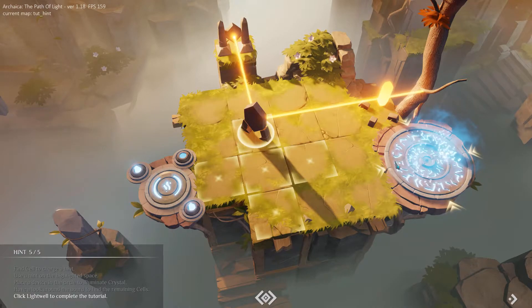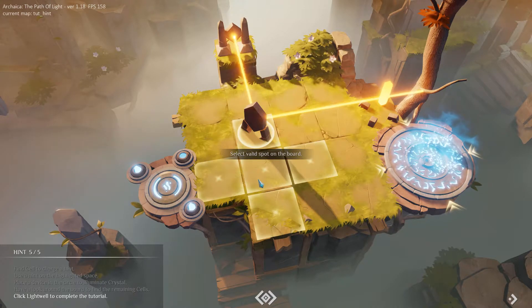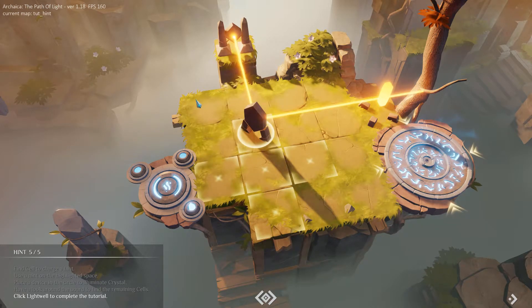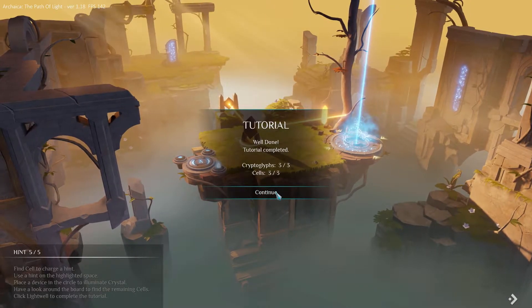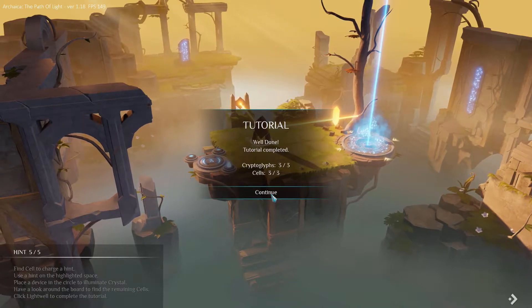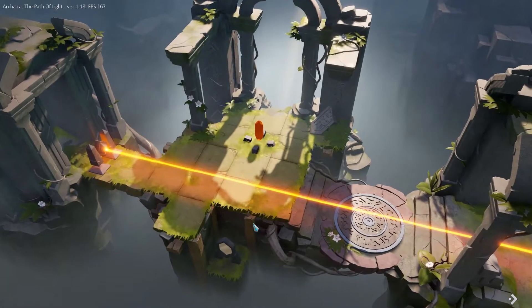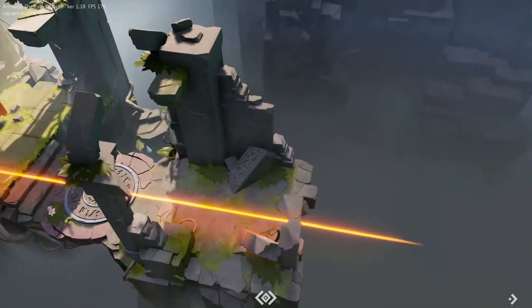For int, select a spot on the board. Select a valid spot on the board. Tutorial well done! Tutorial completed. Cryptoglyphs: 3, cells: 3. I'm starting to understand a little bit about the game. Initiation ring: dwelling forces awaken when light touches the crystals. Only fully charged light wells bring peace to the world. So let's begin!